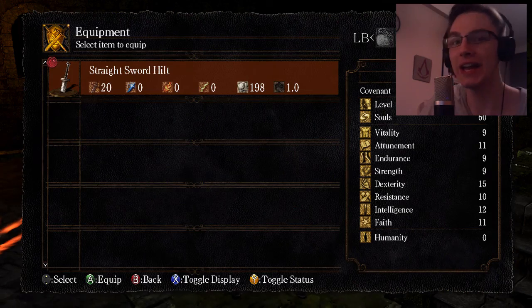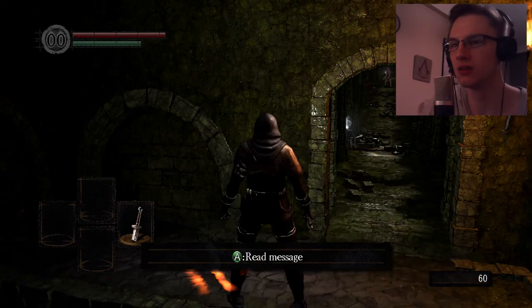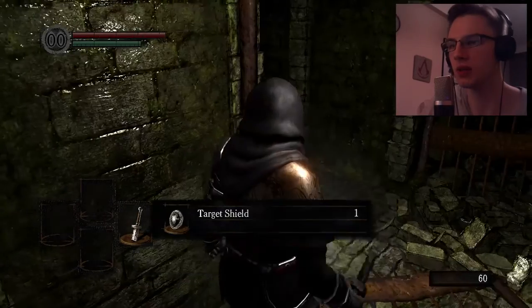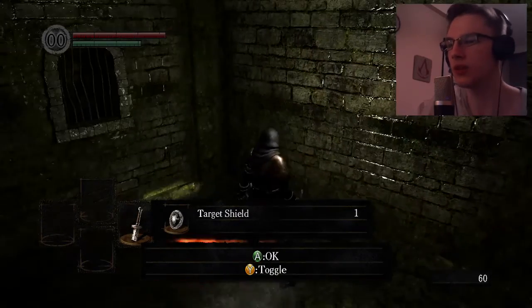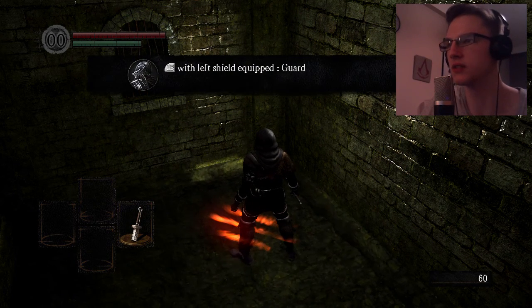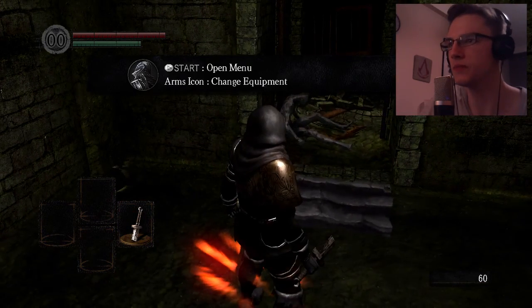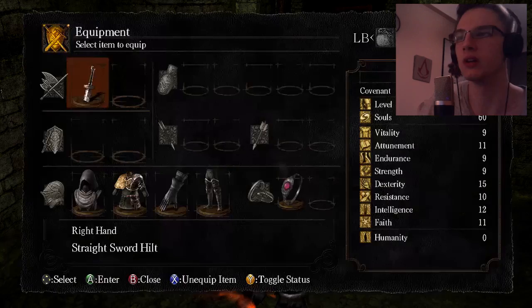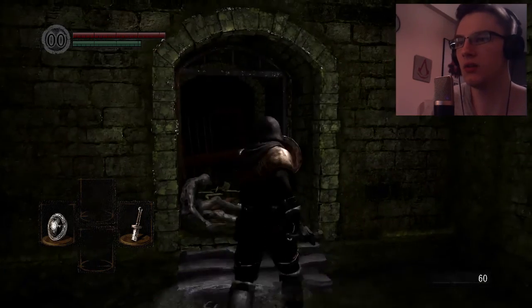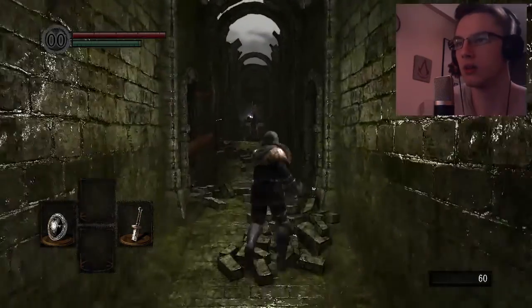Wait, I don't have a shield — let's just run then. Pilot pumps target shield — oh we got our shield now! Toggle — oh it's for this. With left shield equipped — guard. Start to open menu — change equipment. Left hand: the target shield. Oh okay, I get it now.